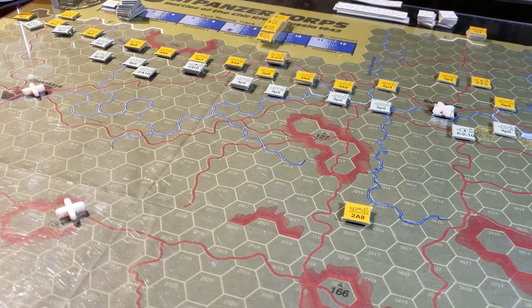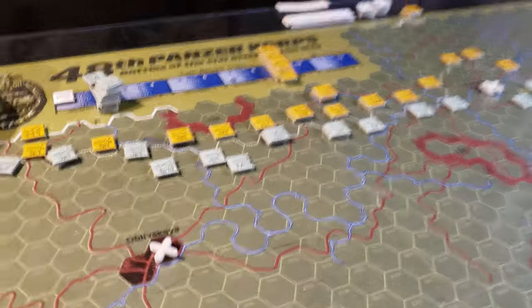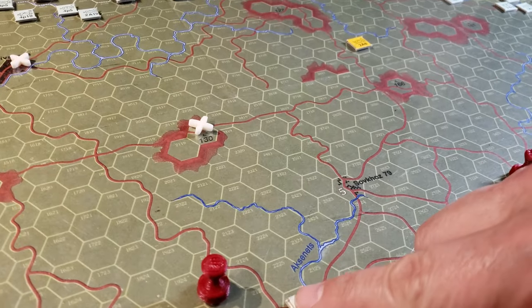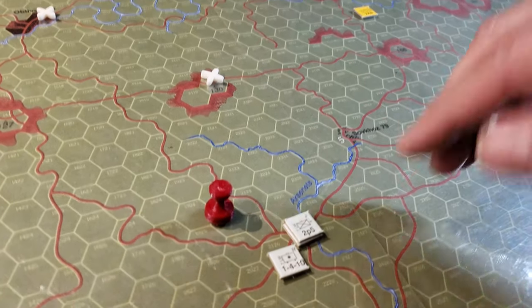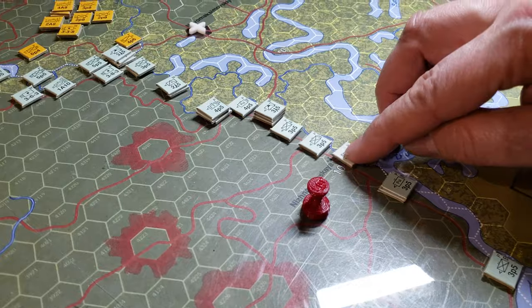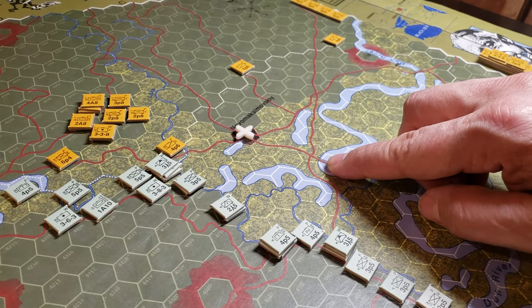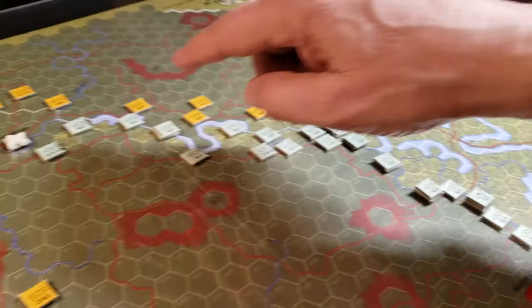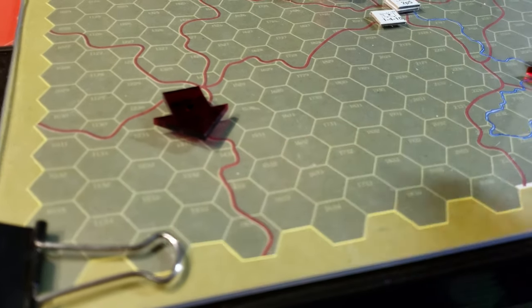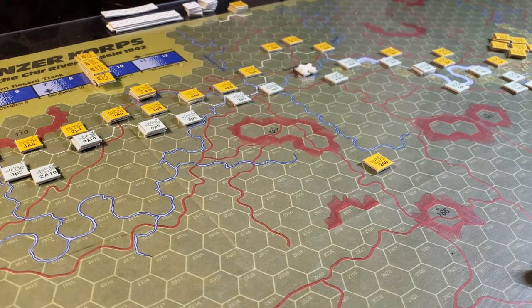Let's have a quick look at objectives — this is more of a quick introduction to see how the game works. From a VP standpoint, some cities have VPs on them, like this city here. Some cities aren't labeled clearly on the map, but I think it's five VPs there, this one's worth ten, another worth ten over here. Wherever there's a white cross there are also VPs allocated, and you'll also receive VPs for exiting Soviet divisions off the south edge of the map.